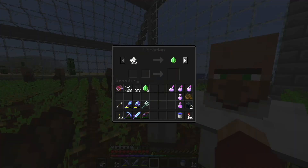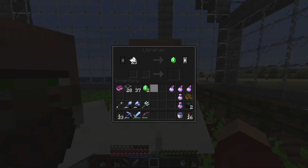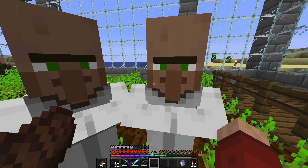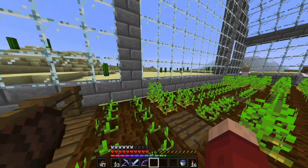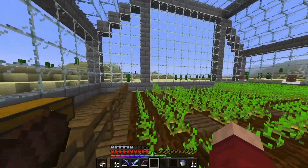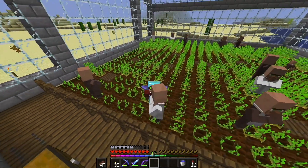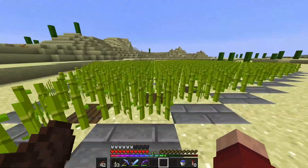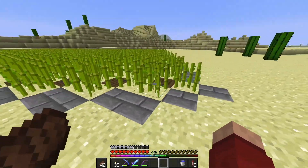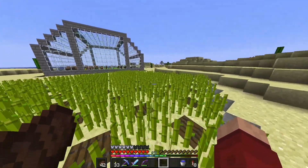This guy has Silk Touch so that's great, and a good paper trade. This other guy has a bad paper trade and a Blast Protection book, which is bad too. I'll probably do a paper trade instead. I'll go grab some sugarcane from town and build a little sugarcane farm here. The sugarcane farm is done — I used the best possible layout to fit the most sugarcane in the least space. It's not too big but it will help.